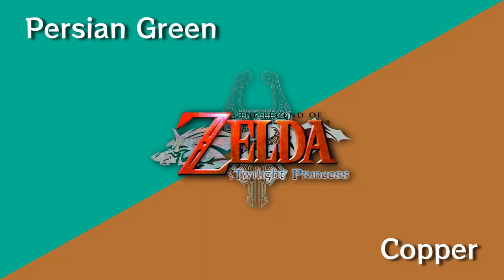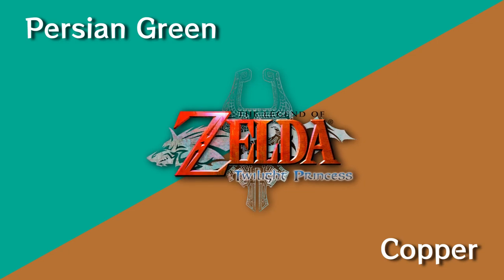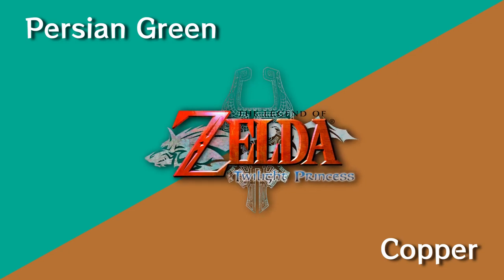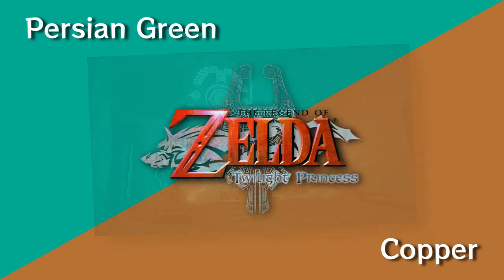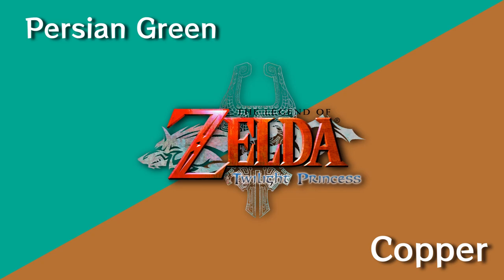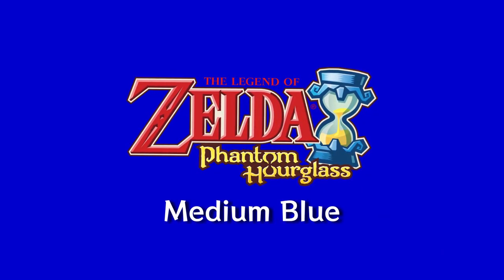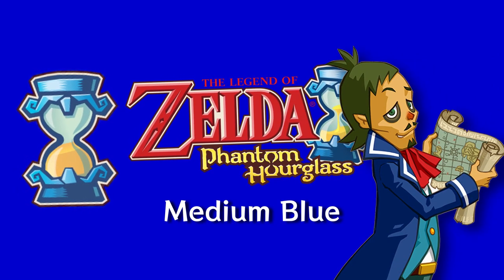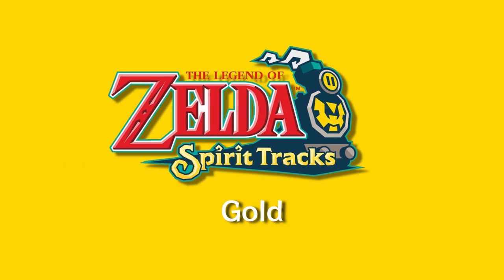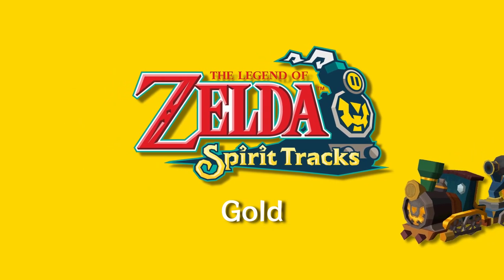Twilight Princess took a lot of experimenting to get right. I decided to use two colors — one for the twilight and one for the overworld. The twilight is Persian green to reflect the feeling of being in the palace of twilight, and the overworld is copper because of the rolling hills and dusty landscape. Phantom Hourglass is medium blue, the same color as Lionbeck's coat and the hourglass in the official artwork. Spirit Tracks is gold because I am running out of original colors and it kind of matches the trim on the train.